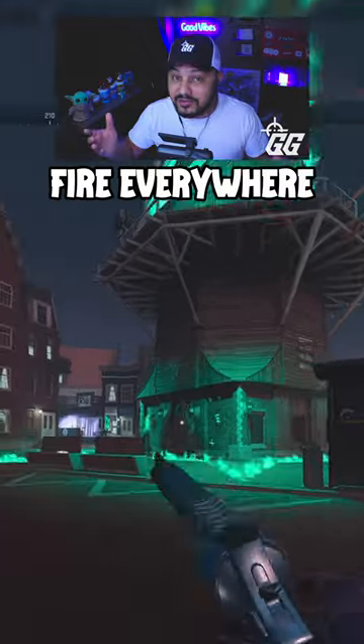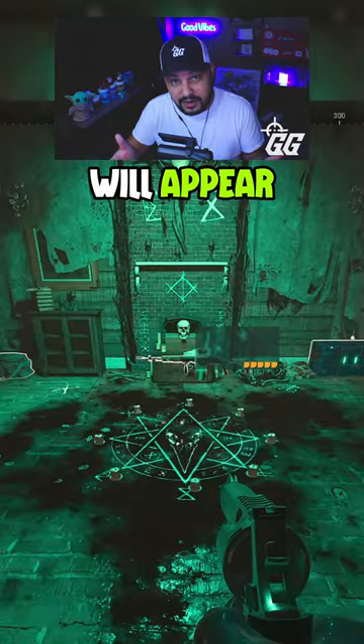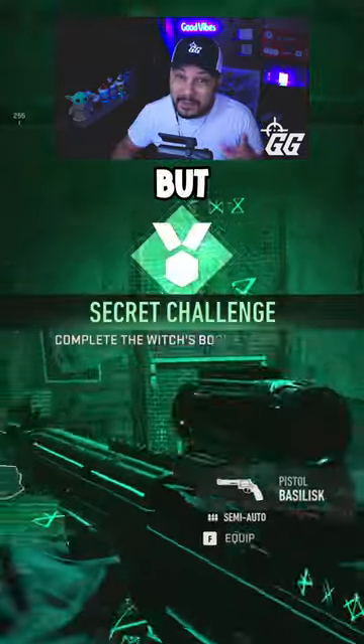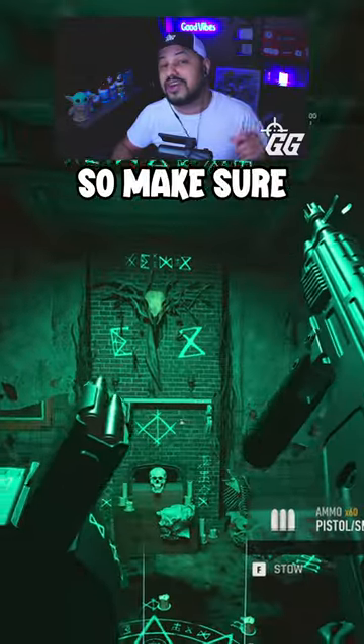You'll know it worked when you see the green fire everywhere. Once you've entered, give it a moment and you'll see everything light up and the weapon will appear. Pick it up and you'll unlock this new glow-in-the-dark weapon for you and the rest of your squad. Be aware other squads can steal this item from the windmill before you, so make sure to get there quickly.